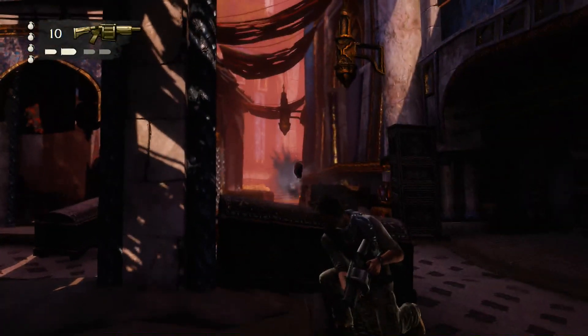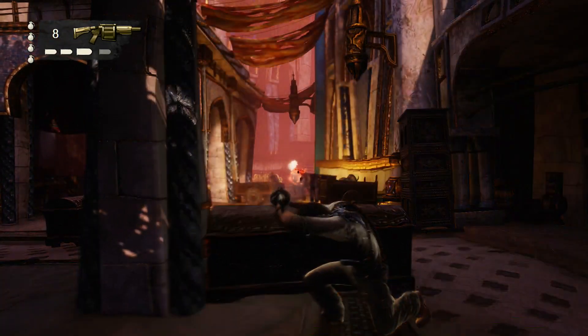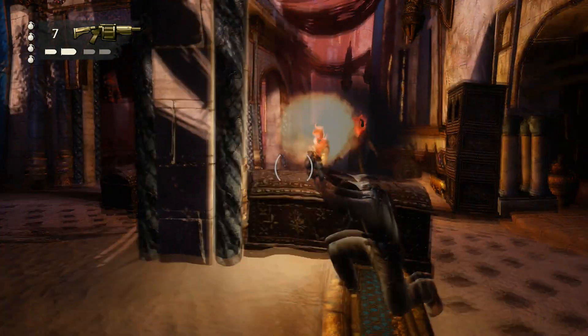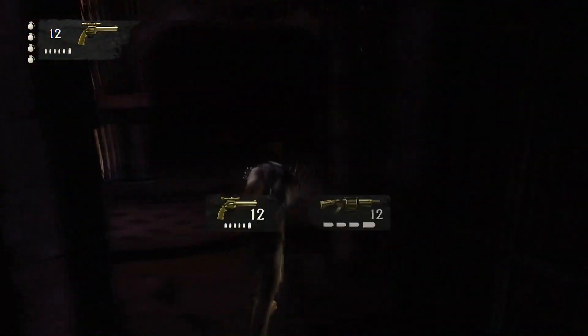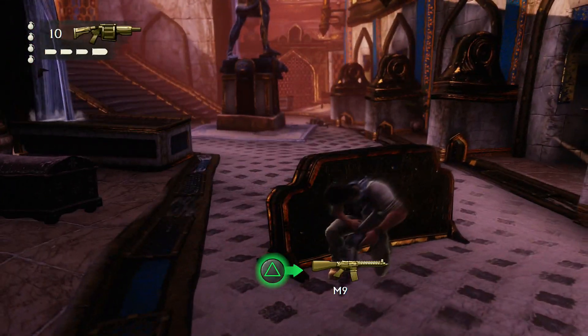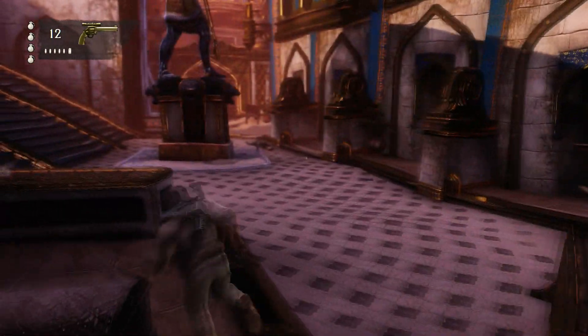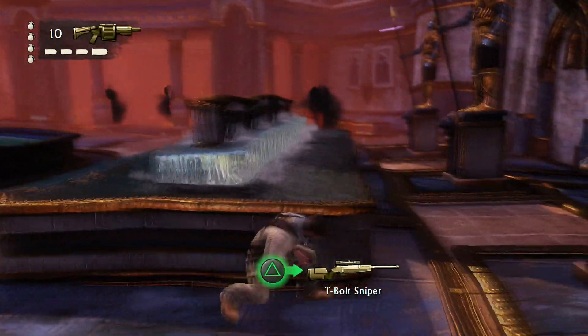Don't worry about using ammunition here because there's another grenade launcher you can pick up, and you'll find there's a lot of ammunition to get. Try to finish them off quickly and don't stick your head out too much. I think I finished them all in one go, which is awesome — normally they would try to flank me. Let's take care of the next two: again we just open fire and they're both down as well. That's why the grenade launcher is so good — fire two shots and if you're lucky you'll finish them off before they get close to you. If they do get close I would use the handgun.